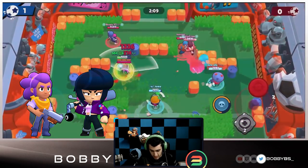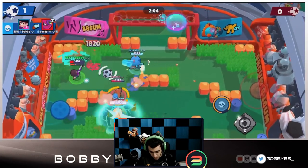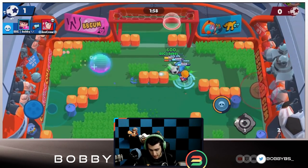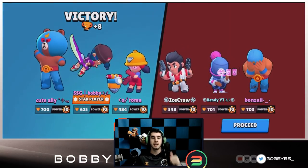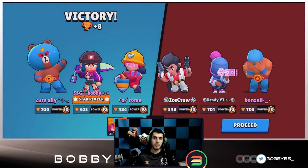Those are actually a lot of different brawlers you can be playing - definitely a wide option, your team is definitely going to have at least three of them. You guys just absolutely run over comps. Obviously you want to add Poco, so it's going to be all the tanks, BB, Tara, EMS, Shelley, and Poco. You could throw in Spike if you want.